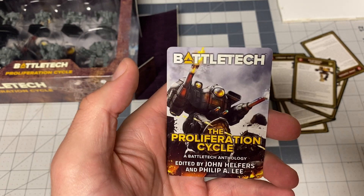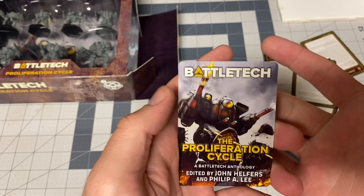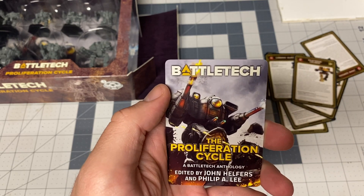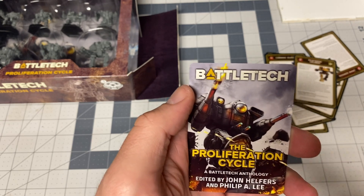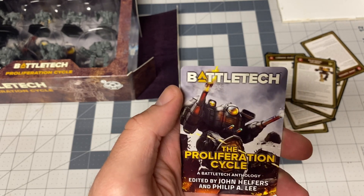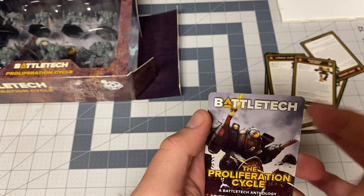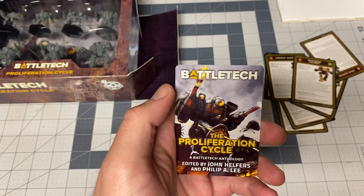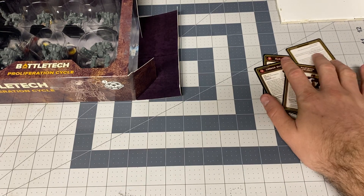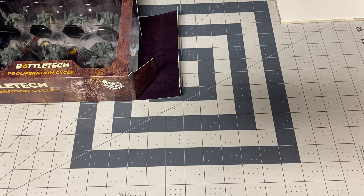You also get one of these cards — I'm not going to flip this over because on the back there is a code where you can download a copy of the Proliferation Cycle book, which is an anthology series covering how each individual Great House and Clan got their hands on either BattleMech or OmniMech technology. Just had to be careful not to show the code on camera.